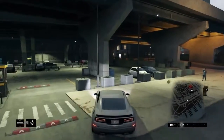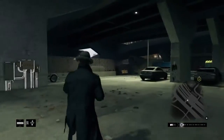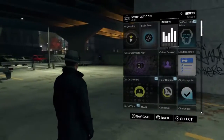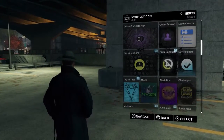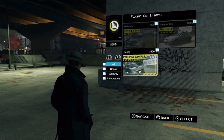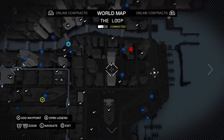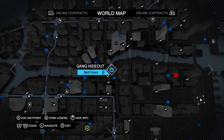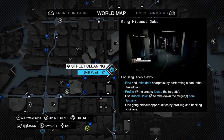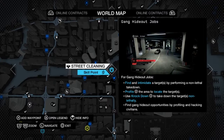You just saw there this little pop-up at the side - I think it was a gang hideout. How do we get access to this? Maybe with our smartphone? Fixer Construct... nah, I don't think so. Or is it somewhere on the map? Oh yeah, I think it's this. Gang hideout: find and intimidate a target by performing a non-lethal takedown. Okay, that sounds like fun. Let's do that.